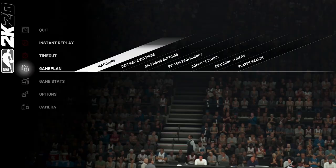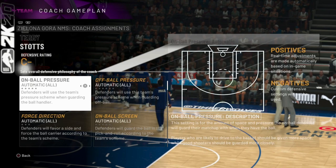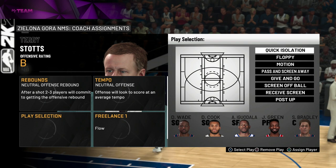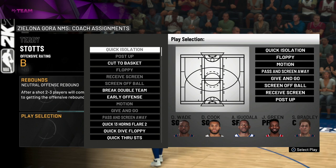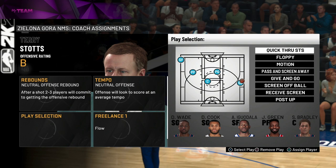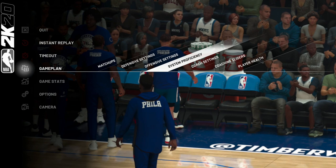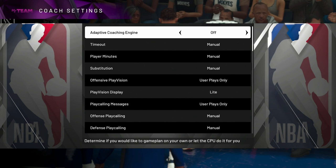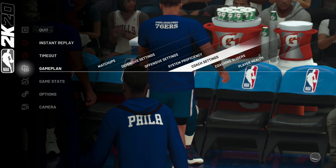Now we're going to get on to tactics. What you want to do: defensive settings, I just leave them against the CPU - I don't think it makes a difference. Offensive settings: go to Quick Isolation and take it away. Scroll all the way down to Quick True STS and equip it. Because if you don't equip Quick True STS you're not going to be able to run it. This is the easiest play in the game because the defensive AI is so bad they just can't stop it. Make sure everything is manual and adaptive coaching engine is off - it automatically turns on. Also don't play any help defense.